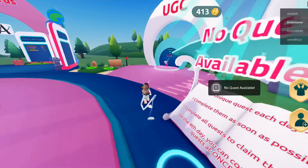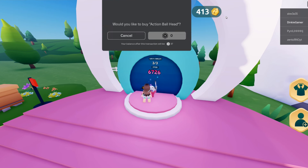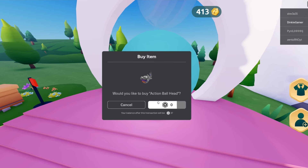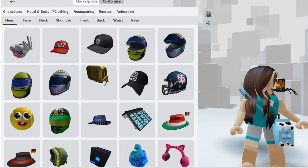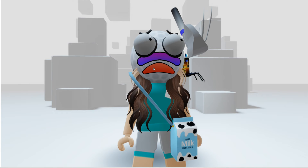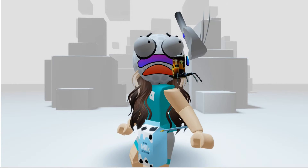Now go over to the UGC area and claim your free item. I will show you what it looks like. You will find it in accessories and then head. This is literally what I look like when I wake up in the morning. Such a doll.